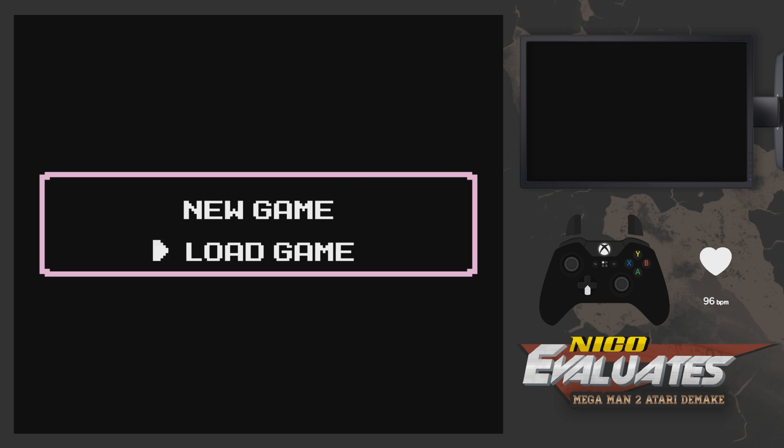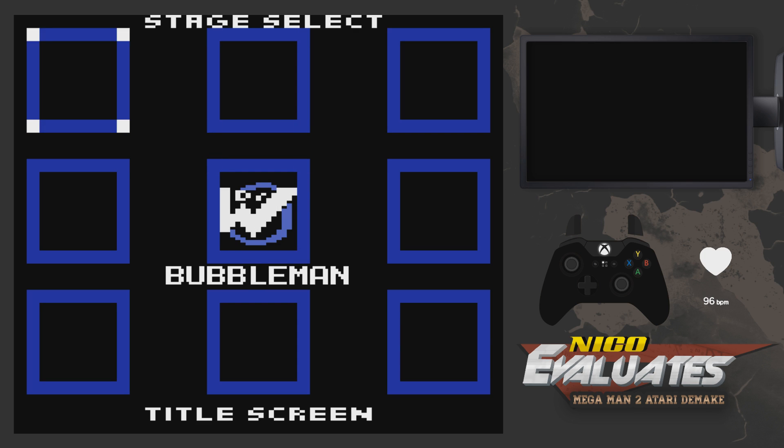I do have one problem, but it's not the game. I tried to reach the developer and ask him for a mod where I would have all of the weapons allowed, but he never answered me — guess he's busy or on vacation. So we're gonna have to do it without the mod. I beat all of the robot masters so far, and this game actually allows you to revisit stages — that's the first fix that comes to mind. Leave a comment on how you'd like us to handle the bosses and weapon checks.